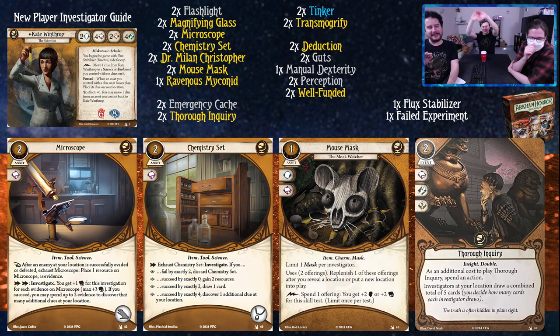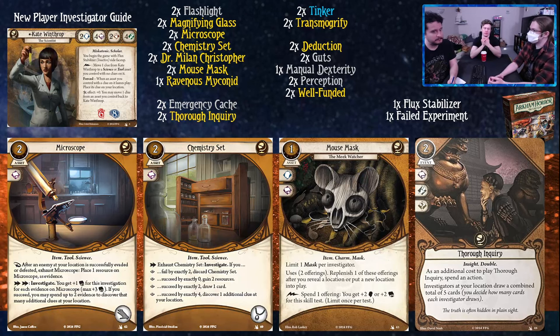Mouse Mask costs one, it's an item, charm, mask. You get one mask per investigator with two offerings. Replenish one offering after revealing a location or putting a location into play. As a lightning bolt, spend one offering to get plus two Brain or plus two Book. This is nice for Kate because it helps you get over high shroud locations. It also helps you defend yourself because your Brain is actually only two - probably the lowest for a Seeker. This is really here to give you plus two Brain when you need it, especially since your personal weakness is a Brain test and you don't want to fail that.